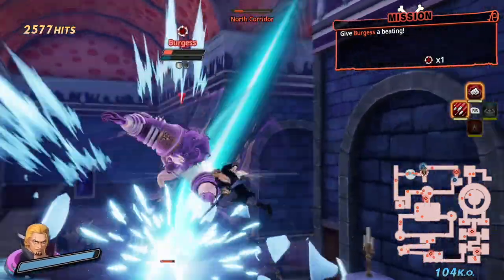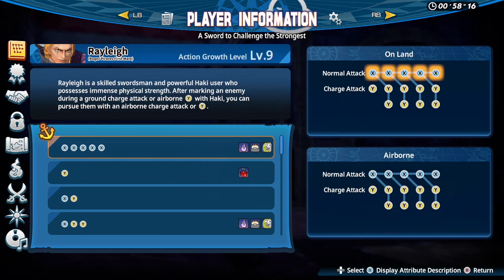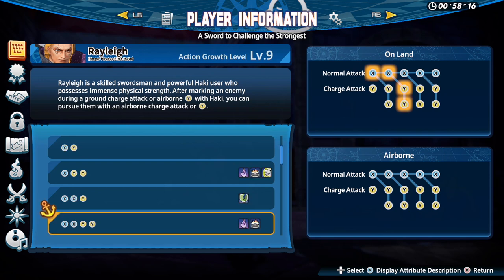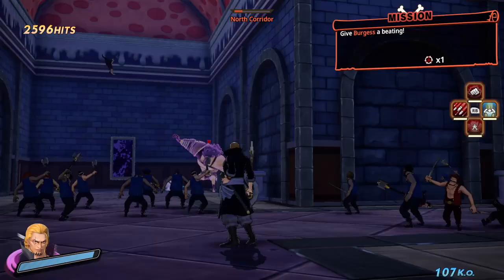This is a level 17 mission on like level 20, and I just want to see his combos. He has airborne stuff too. Man, Rayleigh is tough, I love how he plays. For a technique type — a technique type is doing this — come on now, that's ridiculous!